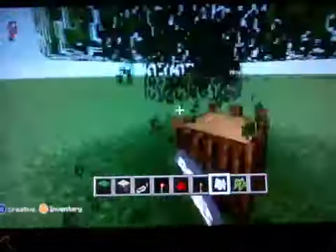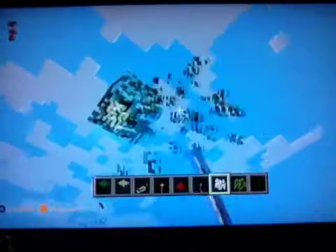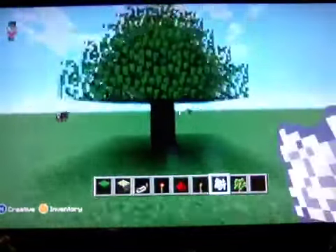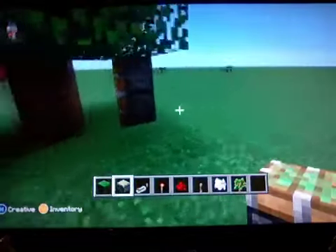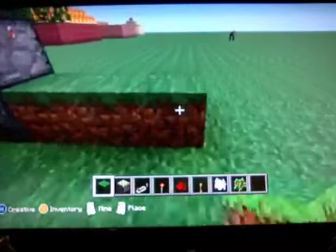The tree has to be a decent average size — it can't be just a small tree. So I'm going to chop this down. Okay, this may take a few tries. Perfect. Now with the tree, at the two wood blocks down, you're going to build one space behind it with two sticky pistons — it has to be sticky unless you don't want them to retract.